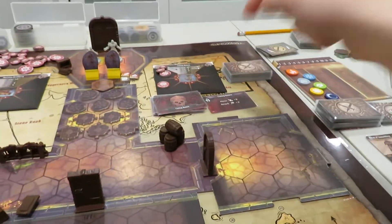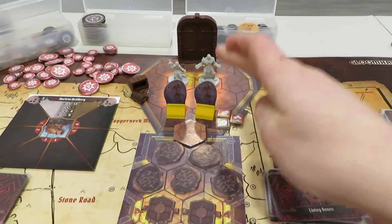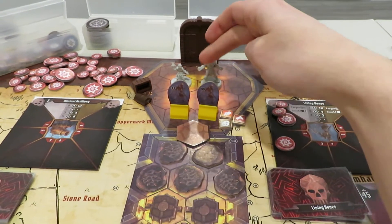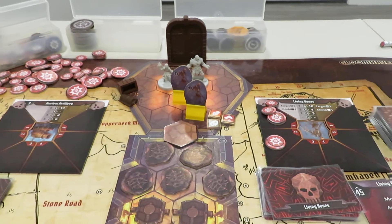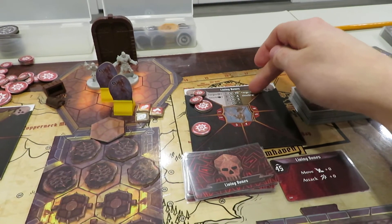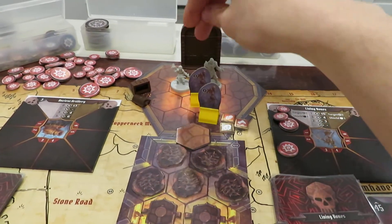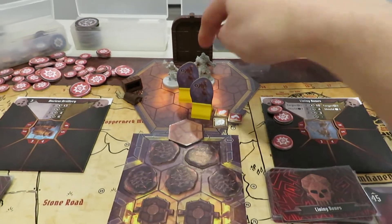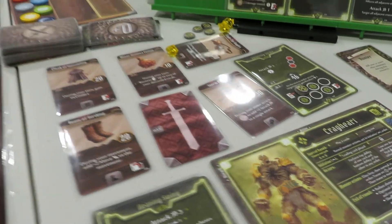Now we move to the living bones. The great thing is we pinned one guy to the ground — he can't move or attack because he's melee with no range. However, the other one is free. The Cragheart was the first player in initiative order, so that skeleton moves toward the Cragheart and attacks. His attack is four and he has a target of three, so he moves to the optimal position to attack both of us. He's going after the Cragheart first — we'll see how this pans out. I don't think I have anything on the Cragheart to help.